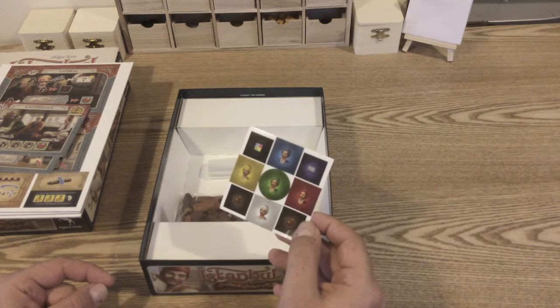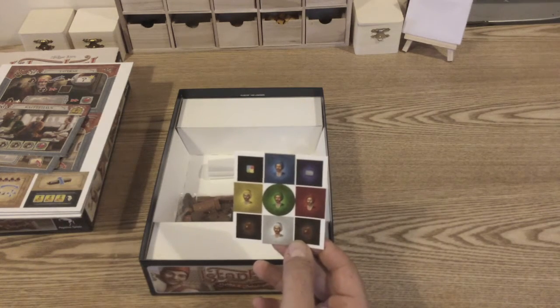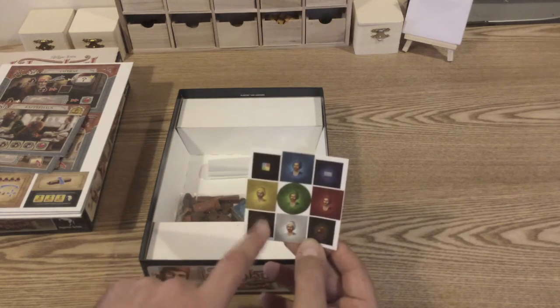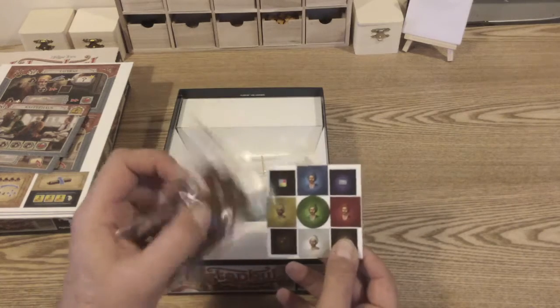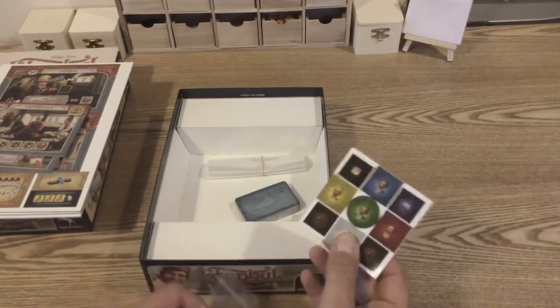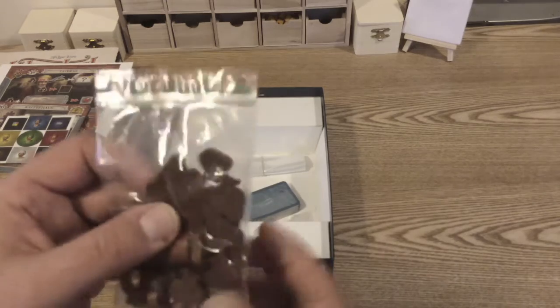I'm not entirely sure why we've got a new set of merchant stickers. There is one new piece which is the coffee merchant — that'll be one of the stickers. I don't know why we need new merchants and new governor and smuggler stickers, but oh well.